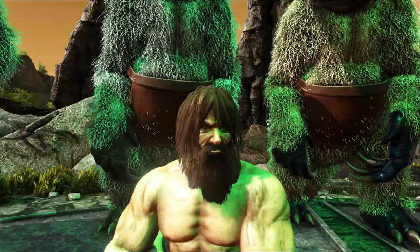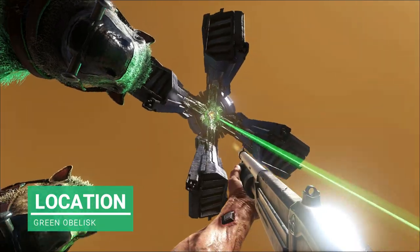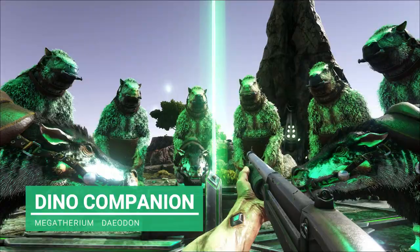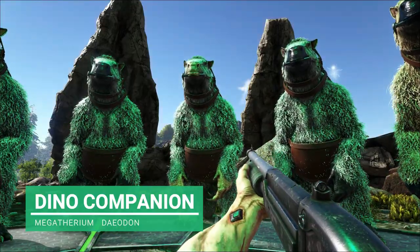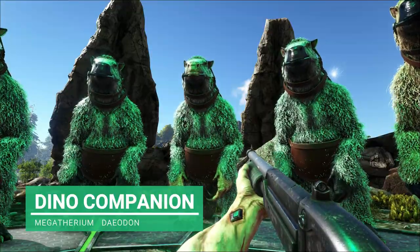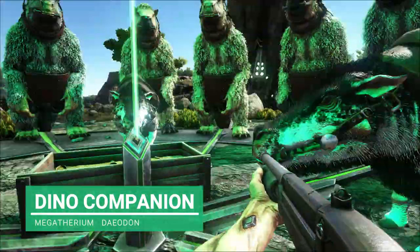We're ready for round number two with the next boss, the Broodmother. We are located at the green obelisk — it looks pretty cool underneath. What you're going to need is a lot of Megatheriums. I've got absolutely loads of them, about 14 or 15. These guys should be enough to kill the Broodmother because they have their insect killer buff when they kill an insect. Any of the iranios killed by these guys will boost our attack by like 375 percent — something absolutely ridiculous.